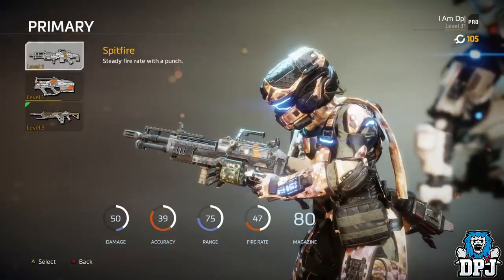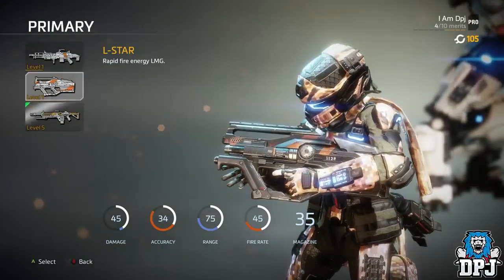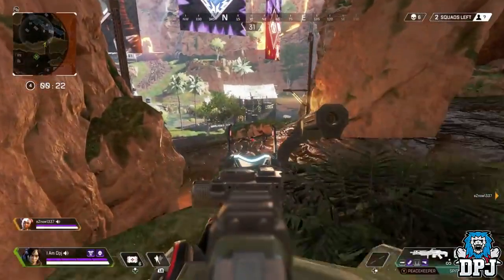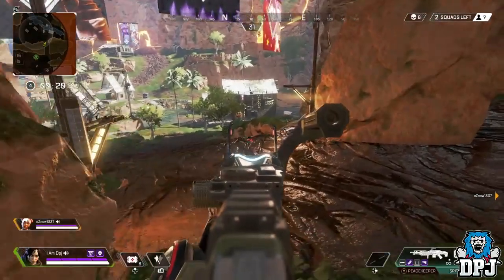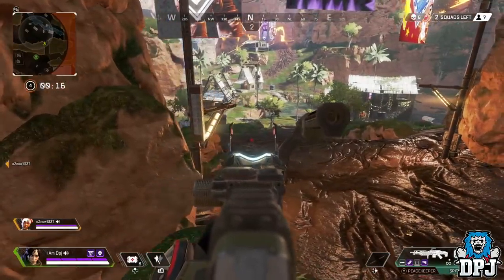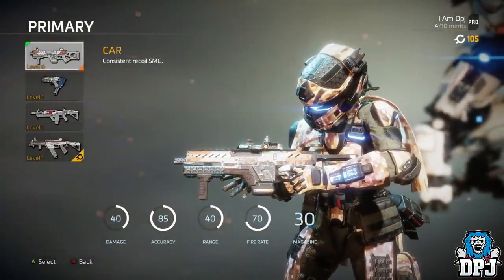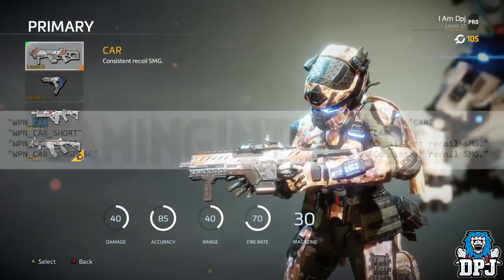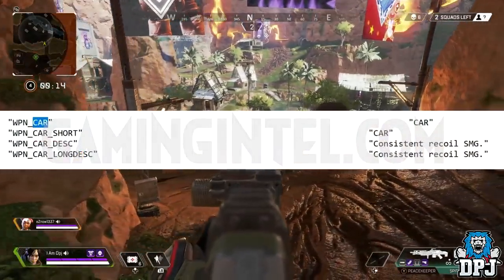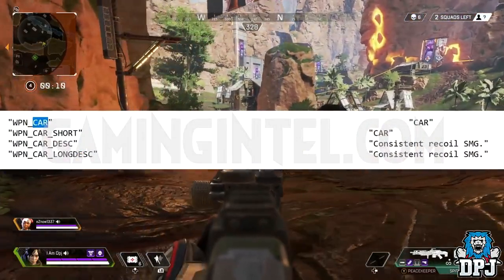The L-STAR is also a weapon we've already seen in the Titanfall universe. Another leaked weapon is the CAR SMG — again, a weapon with roots in Titanfall that fans of that game will know well. Its datamined file and associated code are visible on screen. Unlike the Havoc and L-STAR, we have limited information on the CAR SMG — these files may be placeholder entries ahead of a future patch.